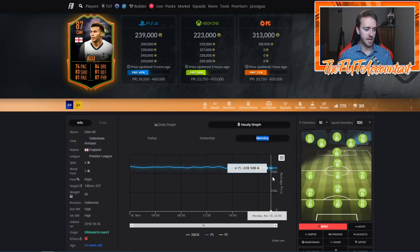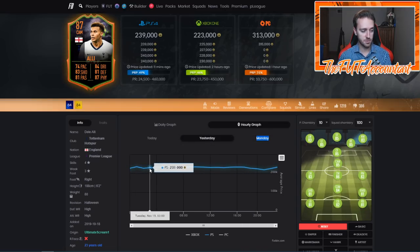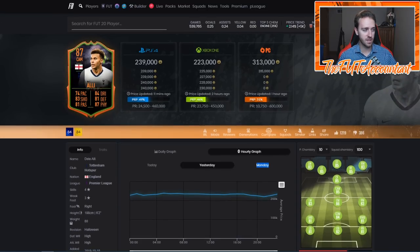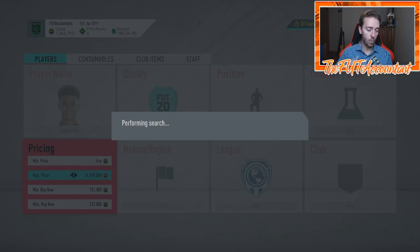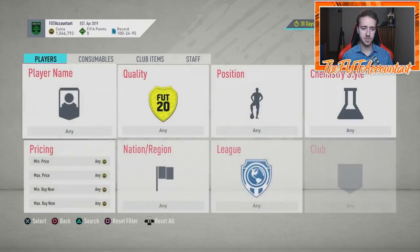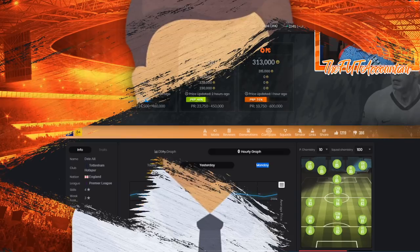And overnight — 228 going into the next day he rose to 236, then we saw that 220 low, and he's almost back at 240 now. If somebody bought him in the 220 range at his lowest, he's almost back up to 240. That's the basis of this flipping model: you're basically looking at and flipping graphs.